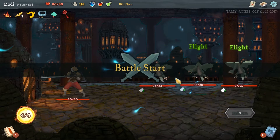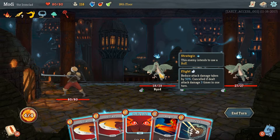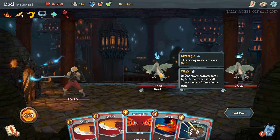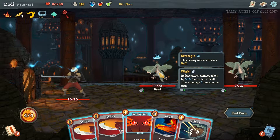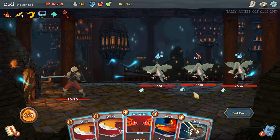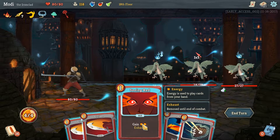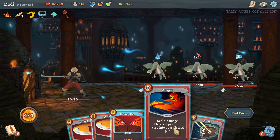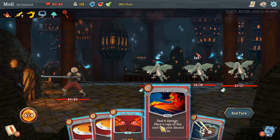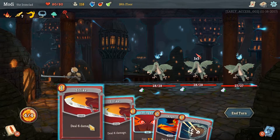Alright, so we got some flying beasts here — they're just birds, regular birds. They have a flight buff which cancels damage taken by 50%, and cancels the attack damage if dealt three times in one turn. We can cancel their flight so they can fall if we do this. So one guy is attacking for one times five — he's gonna attack for five damage, and they have some buffs coming in too. So if we attack one of these guys three times in one turn, we will knock them out of the sky.